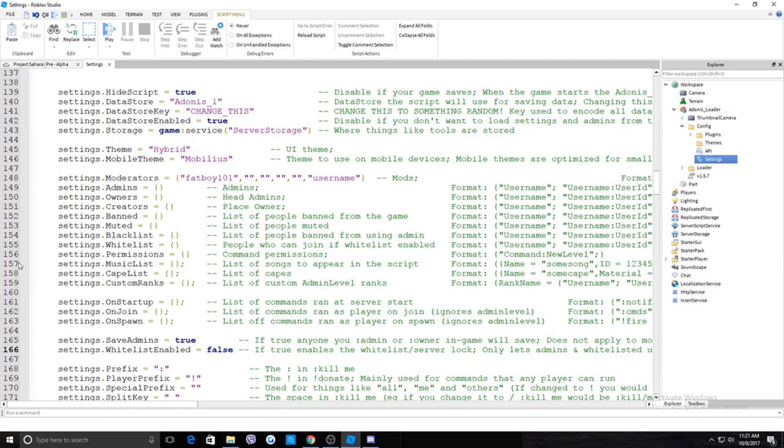Everything further down is for advanced people who are used to admin systems. To add an Admin, same format. For Owners, same thing. The game owner automatically has Creator-level admin. The permission hierarchy is: Creators can ban Owners, Owners can ban Admins, Admins can ban Moderators. Moderators cannot unadmin Admins, Admins cannot unowner Owners, and Owners cannot un-creator a Creator.